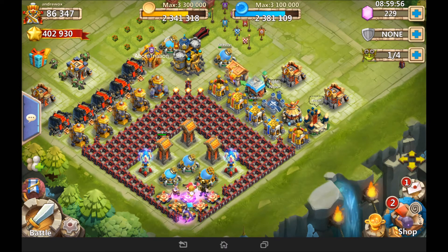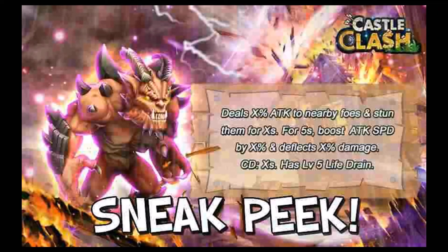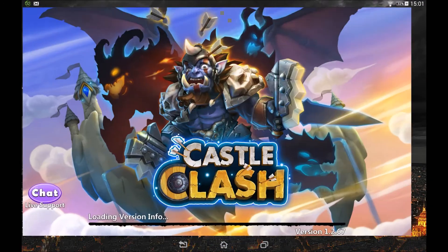Number seven: finally, the new hero Destroyer. Heading into the album — this is the one from the previous video — it deals damage to nearby foes and stuns them for a certain amount of seconds. For five seconds it boosts its own attack speed by a certain percent, deflects a certain amount of damage, with a cooldown of around eight seconds and a level five of five life drain built in. Is it worth 300,000 gems? Absolutely not — no hero is ever worth that — but if you've spent that amount then maybe you've already got it.